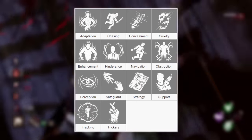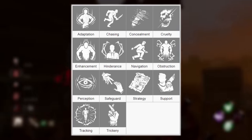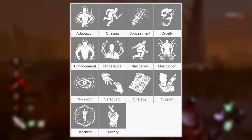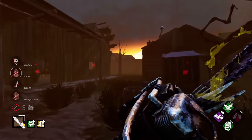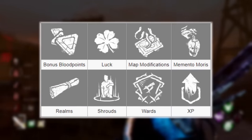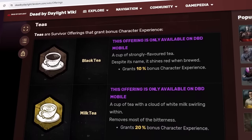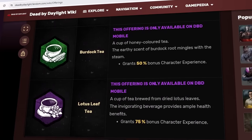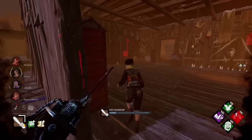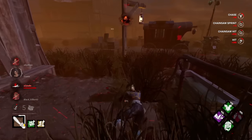They include: adaptation, chasing, concealment, cruelty, enhancement, hindrance, navigation, obstruction, perception, safeguard, strategy, support, tracking, and trickery. There is also another set consisting of 8 icons, which would've likely been used for the categorization of offerings, including bonus blood points, luck, map modifications, memento moris, realms, shrouds, wards, and XP. It's important to note that an icon for XP offerings exists despite the fact that XP offerings only exist in the mobile version of Dead by Daylight. It's honestly kind of cool to see that there would've originally been a way for perks and offerings to be categorized, and it makes me wonder what discouraged the developers from adding that.